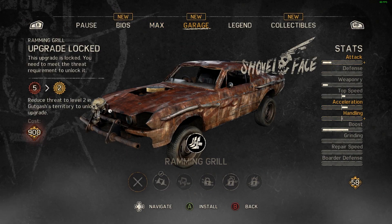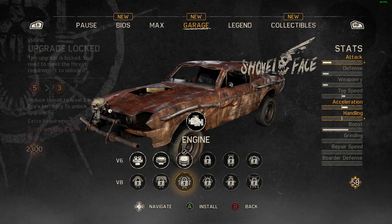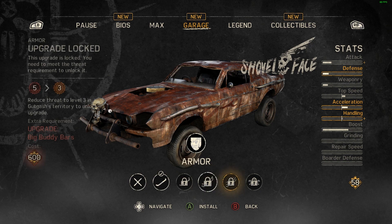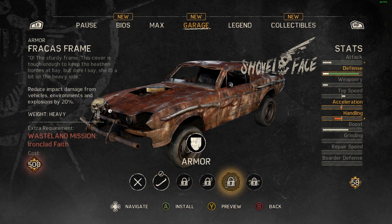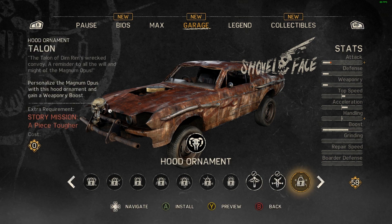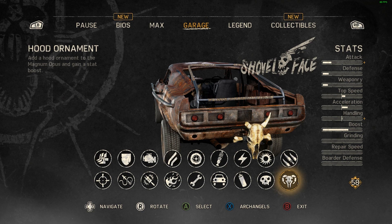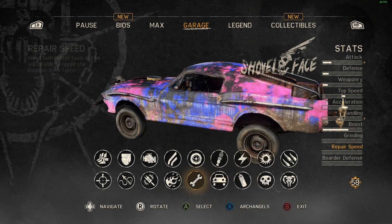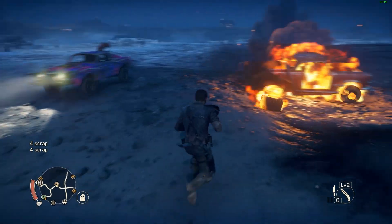We also have the car which has all different upgrade options. As you add pieces, the stats change on the right-hand side - so like if you have a V8 it would be different. If you put armor on it, things change: weight will affect your speed, handling, all that type of stuff. We also have hood ornaments for the front and back of the car, paint to make the car look ridiculous, flame burners on the sides, and repair speed - everything can be affected.